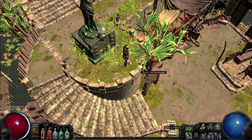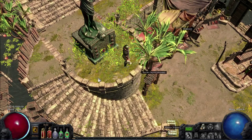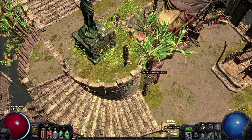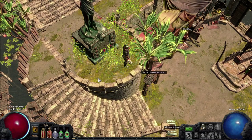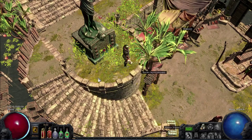In each difficulty in Path of Exile you need to do six Trials of the Ascendancy. Those six trials are always located at the same position, so it doesn't matter whether you're in Normal, Cruel, or Merciless. Let me show you first where you need to go — let's look at the map.